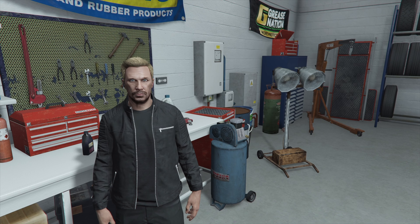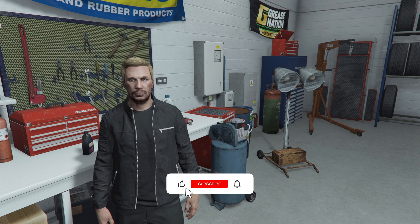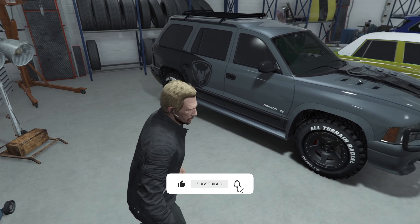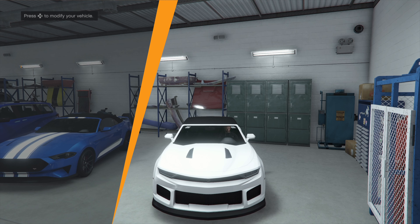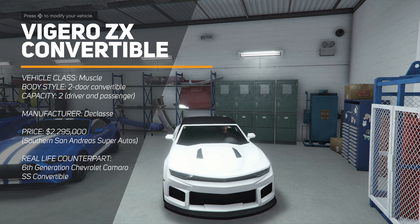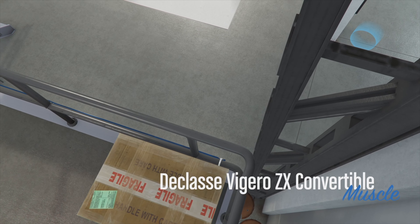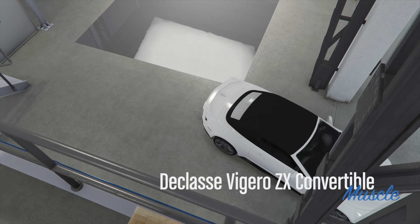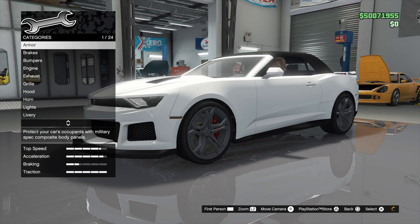What is up everybody, Mr. Bix here back in the auto shop with another vehicle customization video. Be sure to like, subscribe, and let's get into it. Today we are customizing the classy Vigero ZX convertible, which is based off a 6th generation Chevy Camaro SS convertible, obviously, and this one of course is in the muscle car category. It'll set you back 2.3 million dollars.